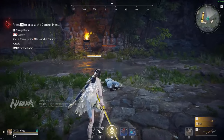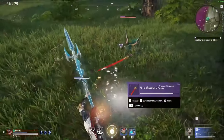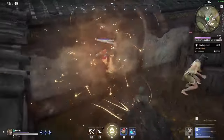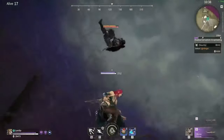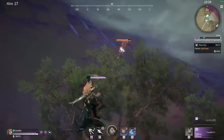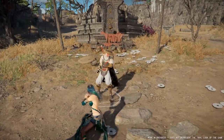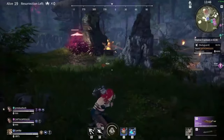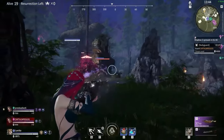Movement in Naraka is quite thrilling. The terrain is incredibly scalable, and the addition of grappling hooks allows you to traverse the landscape with Spider-Man-like agility. You can swing from treetops or leap up cliffs, making exploration as enjoyable as combat itself. The game's online nature can lead to frustrating moments if the servers lag, especially when precision is key in combat. Thankfully, these issues have been less frequent since launch, but they can still pop up at the worst times.